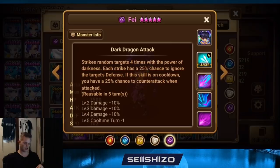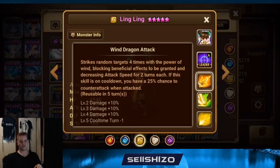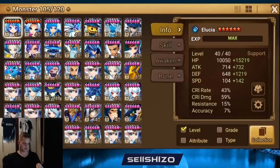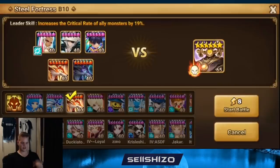It can still do a lot of damage and boost your fastest time. You could also use Lingling - the wind dragon. It's pretty much the same AOE spam, blocking beneficial effects granted and attack speed for two turns, which is not that interesting because you probably run Pang or Lauren so it's kind of redundant. But also a 25% chance to counter, so on counter they will also do the first skill which can roll into the second skill.